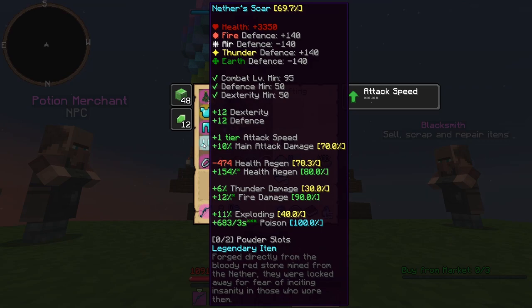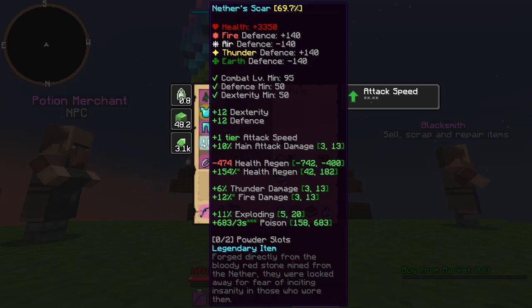Nether Scars is good. SPPs give you some health. The only ID that is super important is the negative health regen — you don't want it to be too low. So if you can get a good one, that's completely fine.